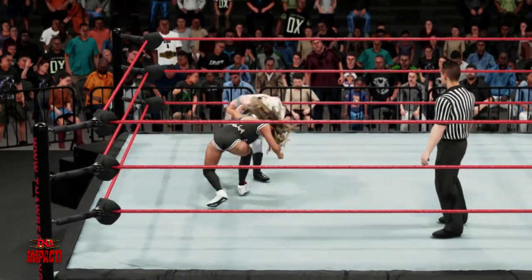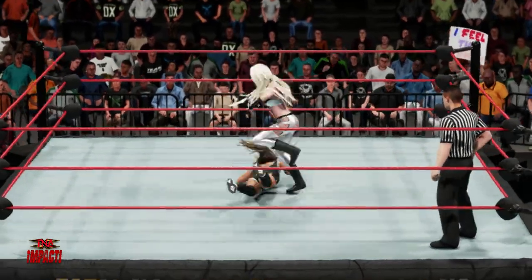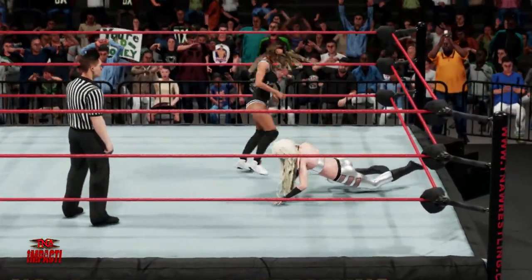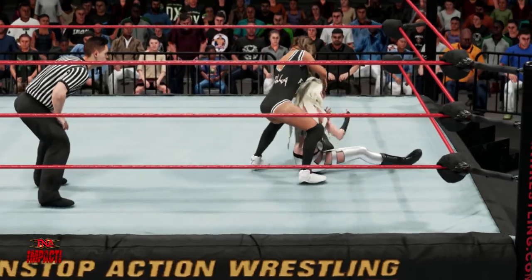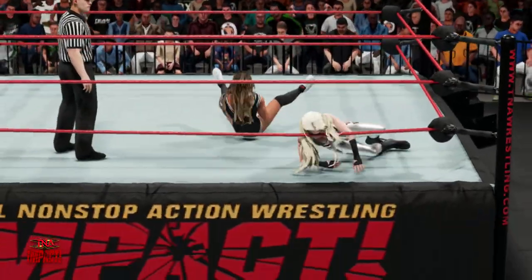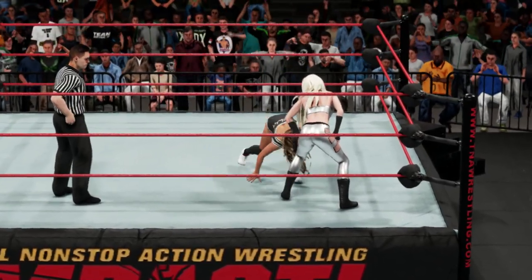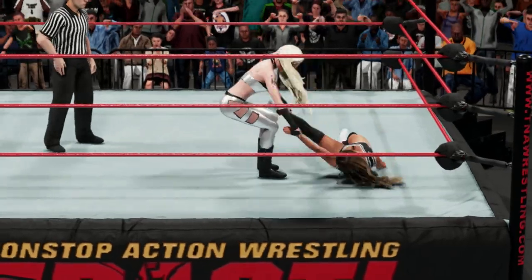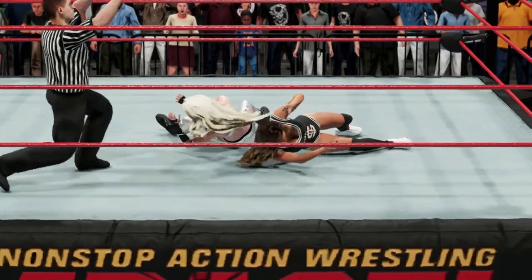Drop down, swings around like a ragdoll. What a stomp — good grief. Just raking the face. What a nasty bridge working over the body — we're looking at complete domination here. I think she's trying to prove a point. Big slam. She goes for the cover, gets the shoulder up — tried for it early.